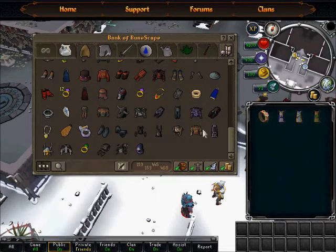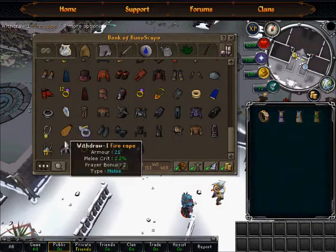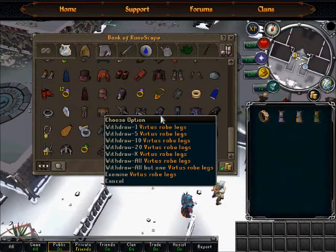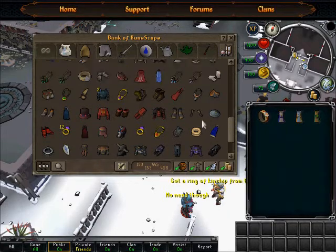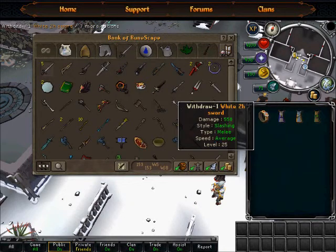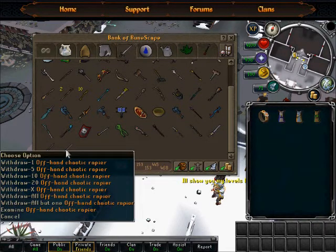Bandos chestplate — got that back. Bandos tassets — got that back. Still working on my second fire cape. I got my first one finally. Working on that. Got vertus robe legs and vertus mask — working on full vertus. Got elite void. Yeah, this tab isn't too interesting.